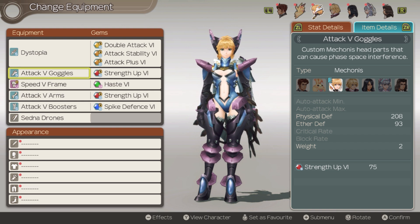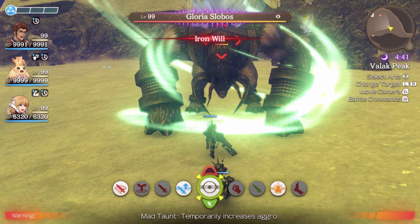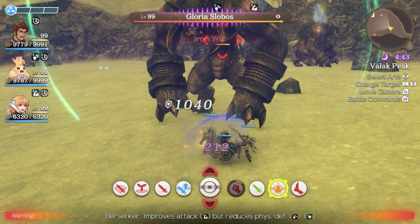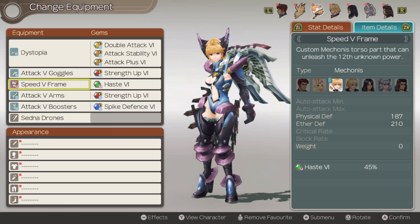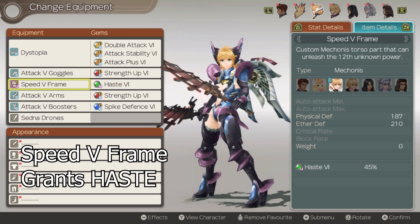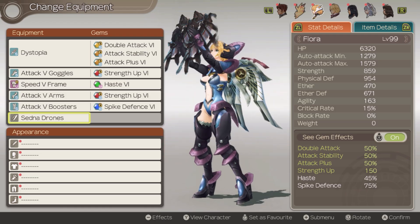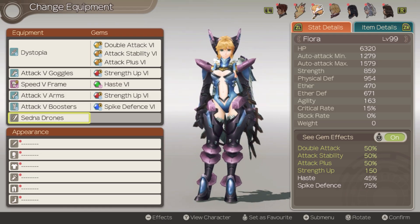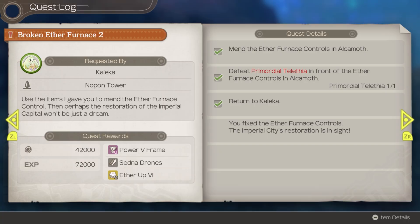Thankfully, the best Mechonis armor set can all be found at the same area. The Glory Slavos at the 3 Sage Summit drop them. The only important ones are the head, bottom, and leg pieces. The best Mechonis top is Speed Frame 5, which can be obtained from the quest Battling Brutes. Lastly, there are the drones, and the best drones is the Sedna Drones. Even though it does not have a gem slot, it provides the most damage for her talent art. This can be found from the quest Broken Aether Furnace.